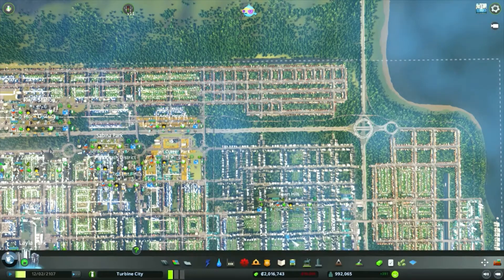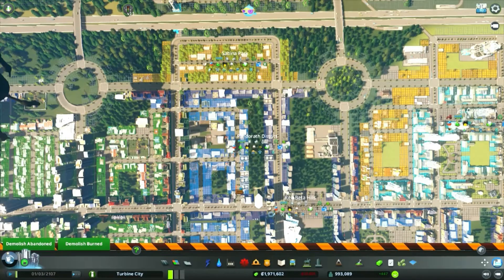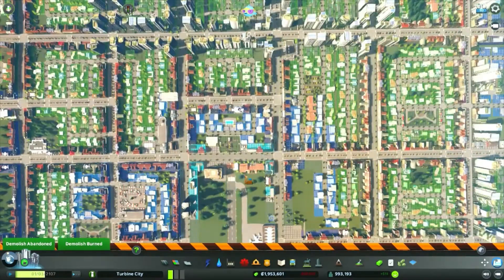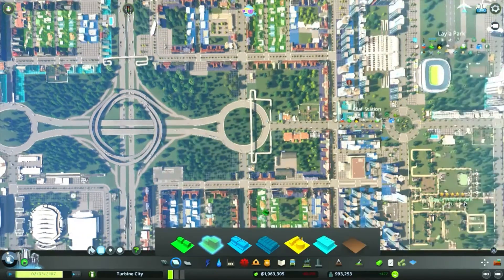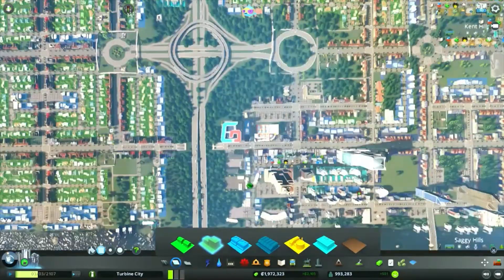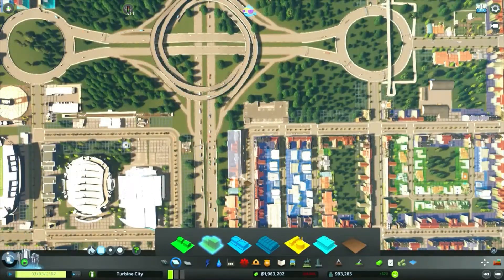We'll tuck in some residential where we can and try to fit in these last few thousand people. Get rid of a few more small roads — there's low density commercial on it, and converting low density stuff into high density stuff seems to be the best trade-off. Even when we're deleting buildings like car parks and schools because we don't need them, it's still only giving us one building at a time. We'll remove unnecessary zoning along the highways and get rid of a few little bits on the end.